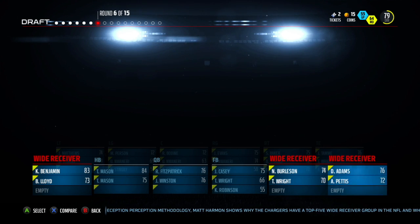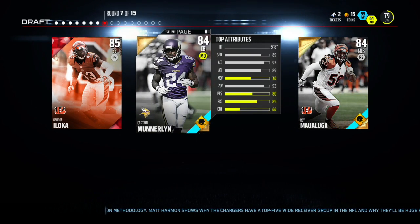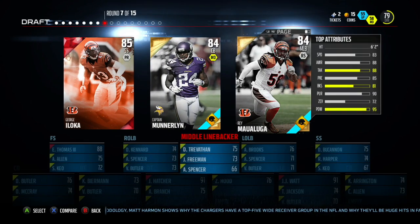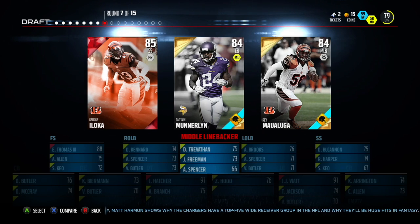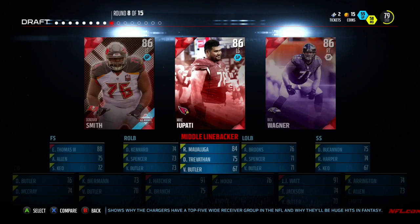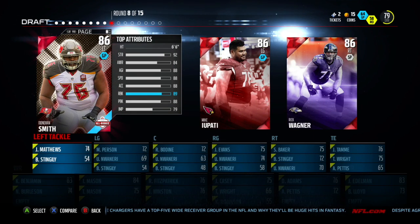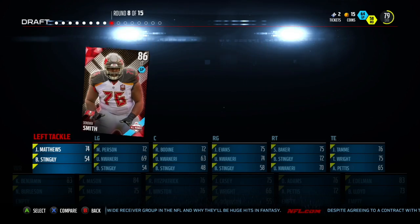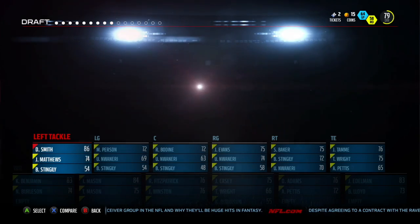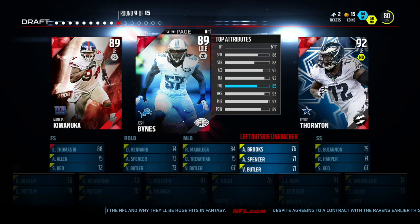Round seven, I'm going to pick the guy on the right. That's Ray Malulaga. Now for round eight, I'm going to pick the best card art — this is going to be opinionated. Ayupati and Rick Wagner basically have the same card art, so I'm going to pick Donovan Smith. This is all O-linemen, so it doesn't really help. Now for round nine, I'm going to pick the player with the highest jersey number. That's going to be Matias Kiwanuka.